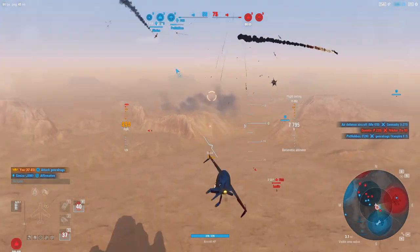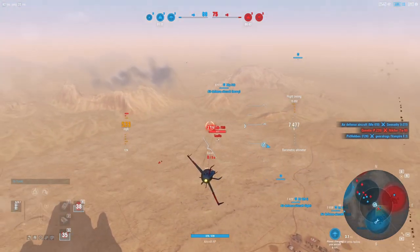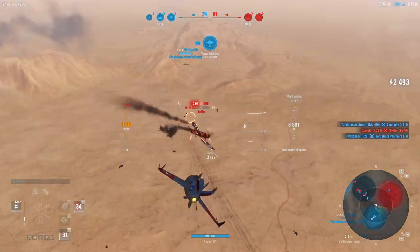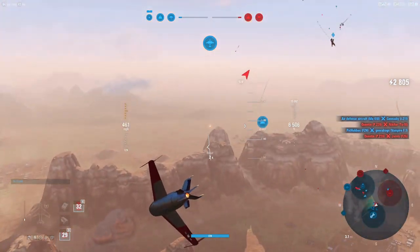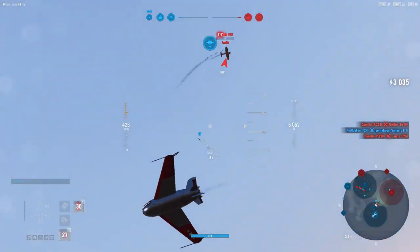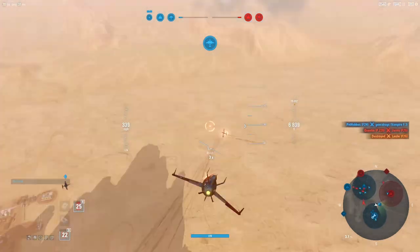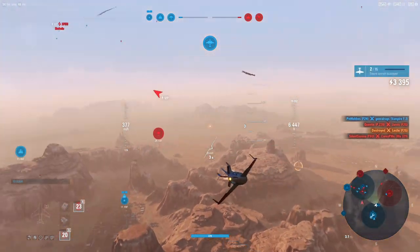We do have a human and a heavy, so that means there's a fourth human floating around somewhere on the enemy team most likely. That was some good damage but not enough to finish him off — might just be me being rusty. Let's kick the nose around with a quick burst and we got him, nice.